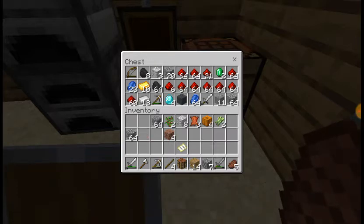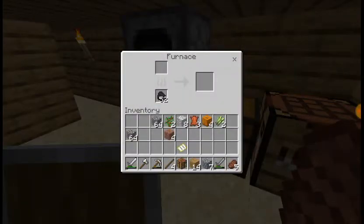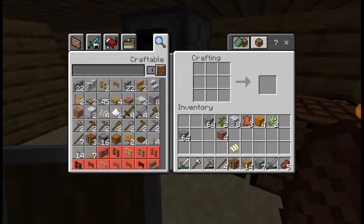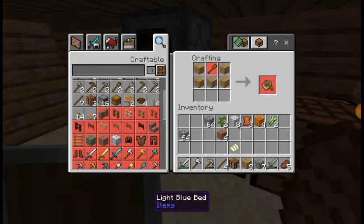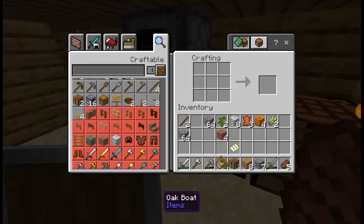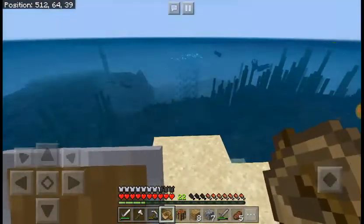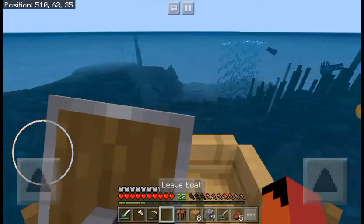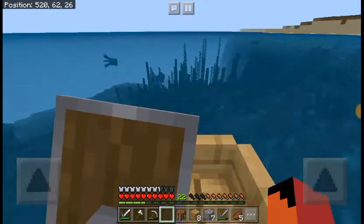I really need another chest. So I'll make a boat — how do you make a boat in these versions? Oh, you need a shovel. One shovel and a boat. Let's get on our voyage board. Oh, I've completely forgotten how to drive these things.